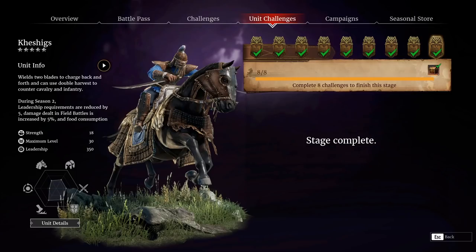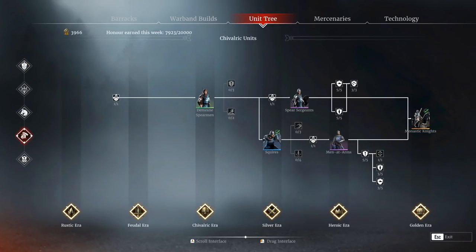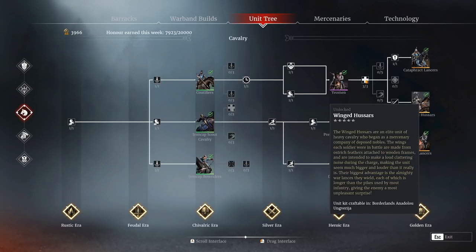If you take a unit like Monastic Knights, they're fairly easy to unlock — the honor cost is still fairly high, but much more realistic. It's even much more realistic to unlock things like Winged Hussars and Fire Lancers. These are units owned by much newer or lower-level players. Now with the Hero's Journey you can actually get a free tier-five unit, and we're seeing a lot more of these tech-tree cavalry available for newer players.